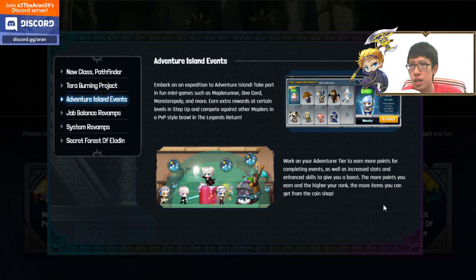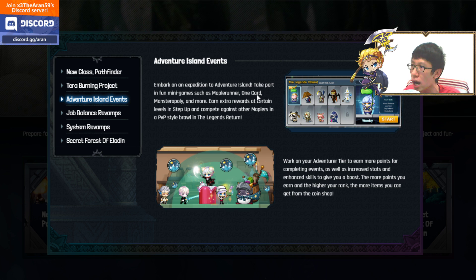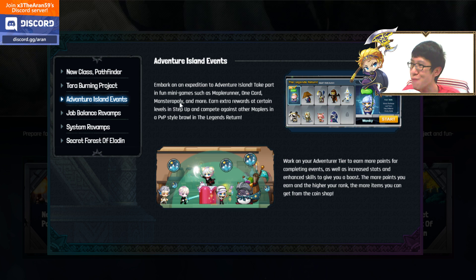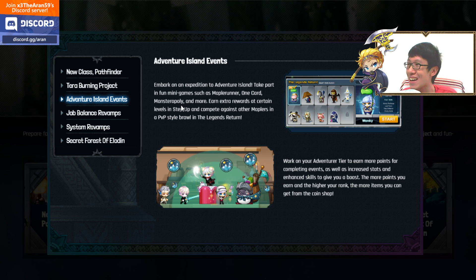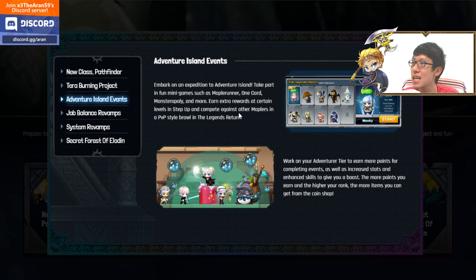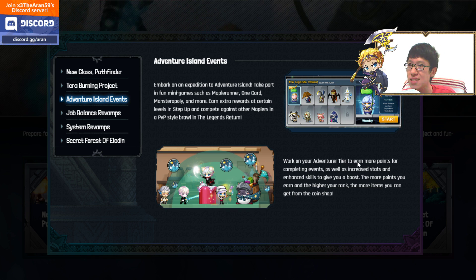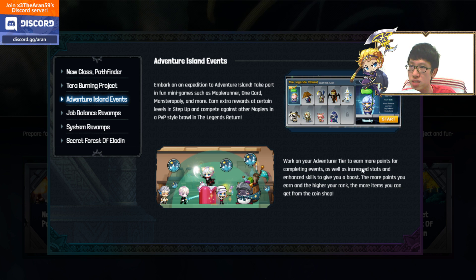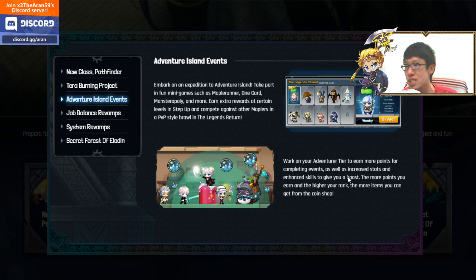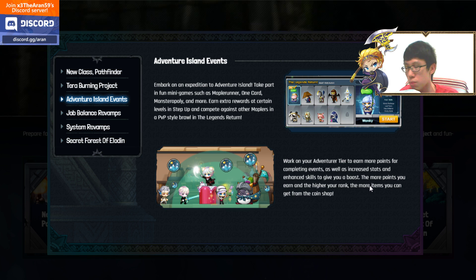Next we have the Adventure Island events. There are a lot of events during this update. Embark on the expedition and take part in fun mini-games such as Maple Runner, Monsteropoly, and Step-Up. Earn extra rewards at certain levels in Step-Up and compete against other Maplers in a PvP style with Return of the Legends. Work on your Adventure Tier to earn more points, increase stats, and enhance skills for temporary boosts.